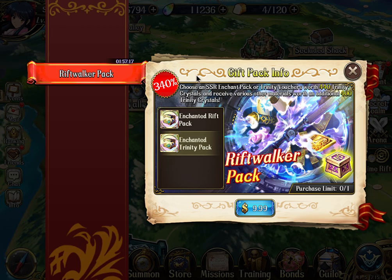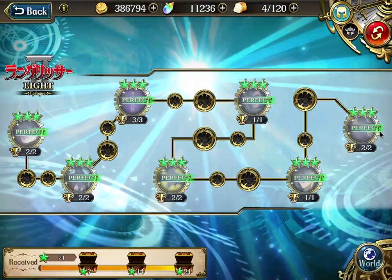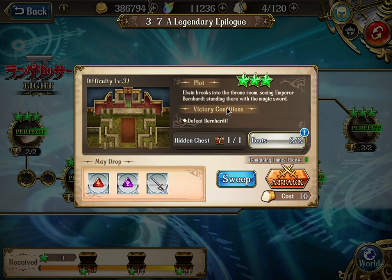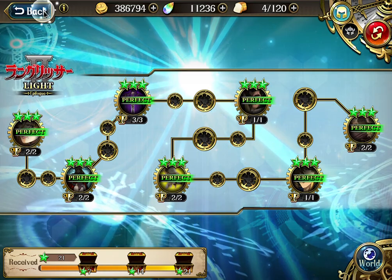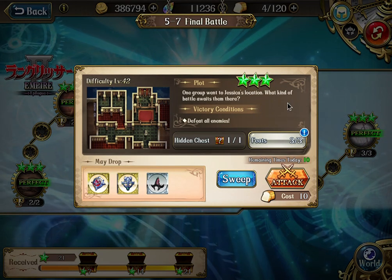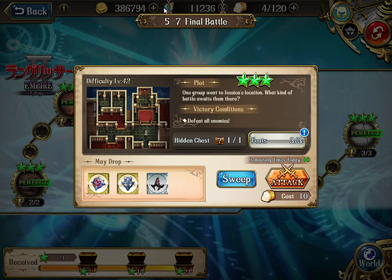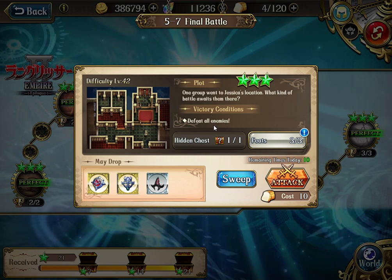Basically these are two very interesting packs that you can get by clearing time rift. What you need to do is go to level 3-7 normal mode and clear it manually. After you clear it, you trigger the first time rift pack, which is the $10 pack. Then go to 5-7 and clear it manually to trigger the second time rift pack. That is going to be $30 in total, and the value is well worth it.